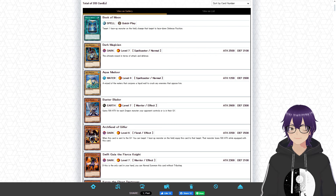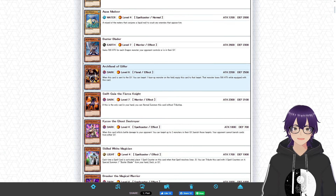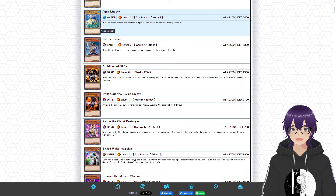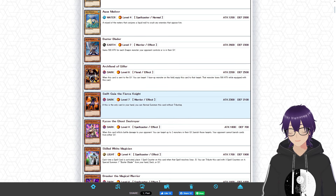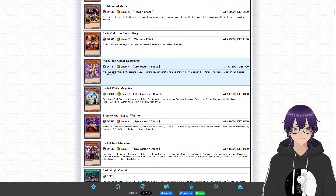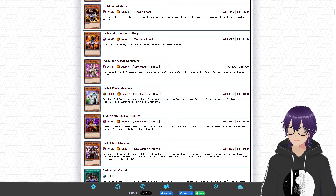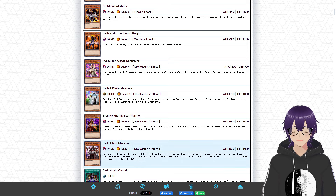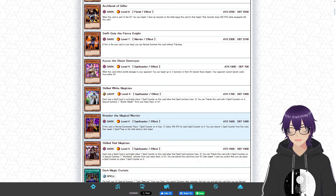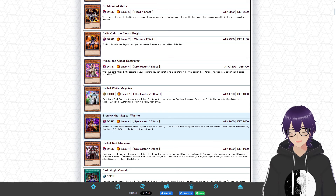Yugi's deck has a theme but no real archetype behind it. The whole point is to bring out Dark Magician and Buster Blader in order to make Dark Paladin — that's the gimmick. Alongside that we have Aquamador as a defensive piece, Archona Guilfer which I'm okay with, Swift Gaia as a really good normal summon, and Kaiku which is always phenomenal. Skilled White Magician and Skilled Red Magician are a bit underwhelming. I would have loved to see Skilled Black Magician, but it was introduced in Streets of Battle City.